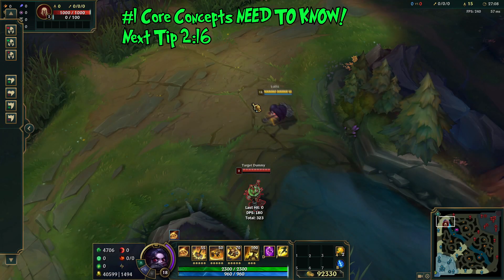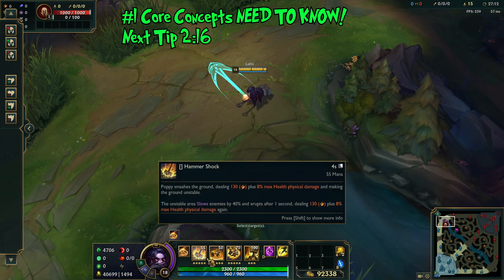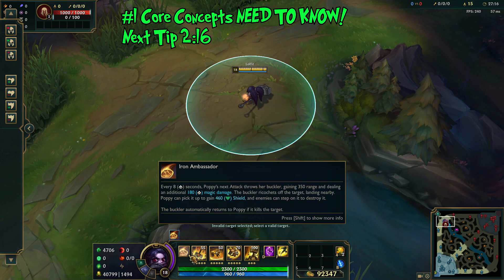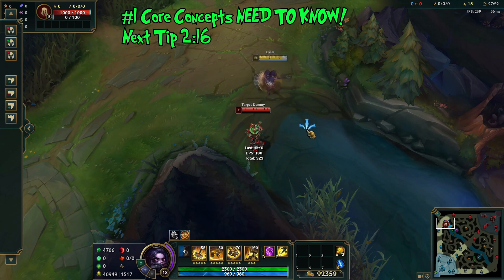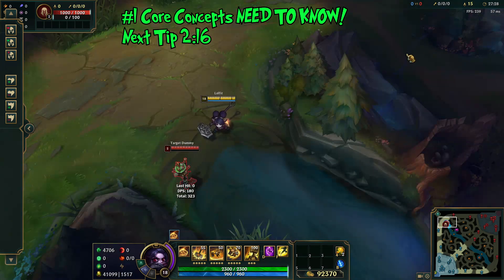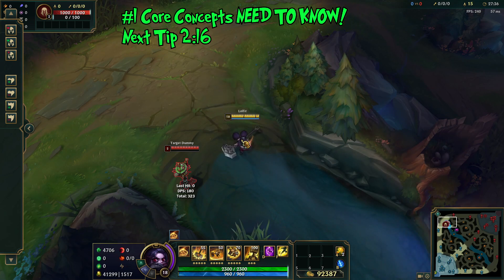Alright, getting to tip number 1, we're going to go over a couple of core concepts important to understand when playing Poppy. First, you need to understand where her tankiness comes from — she gets additional resistances from her W and a nice shield from her passive when you pick up her Buckler. Her base HP is only 540 at level 1, which is very low for a tank. For reference, Tryndamere has about 100 more base HP at level 1 and Twitch has about 70 or 80 more.